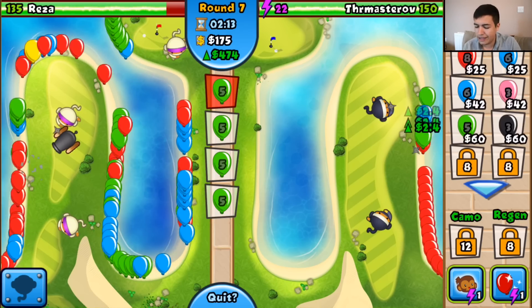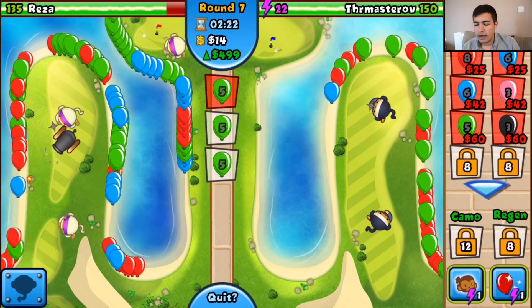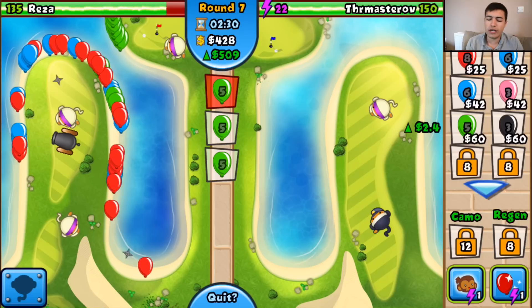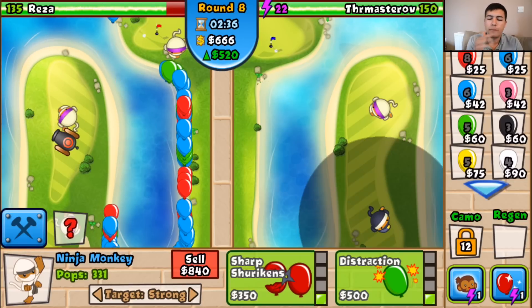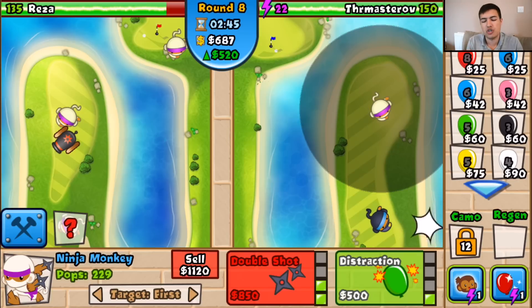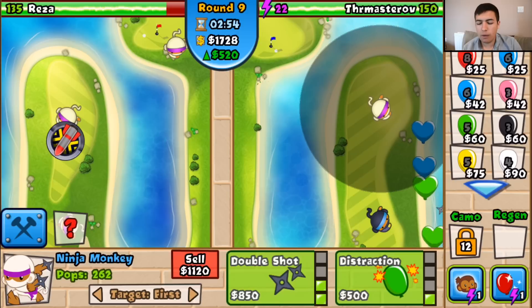We've nearly got 500 eco already. When we get 500 eco, I think I'm going to build myself my first submarine. These guys probably need upgrading too to Shard Sharkens. We've got 500 eco — nice. I'm going to upgrade this bottom one up to a flash bomb, and then the top one just to be a double shot, because double shots are super powerful. The flash bomb will take out the lead balloons if any of those fancy trying to come through.